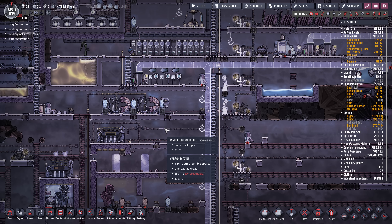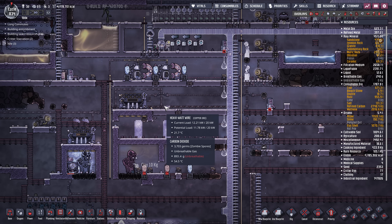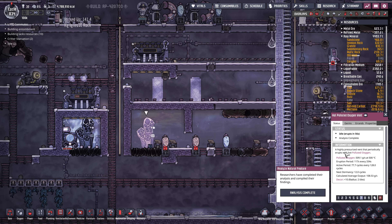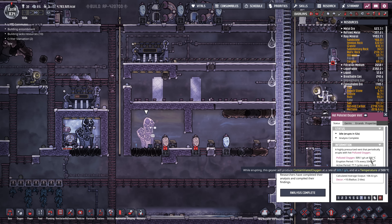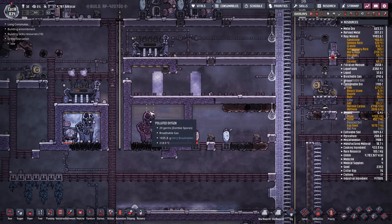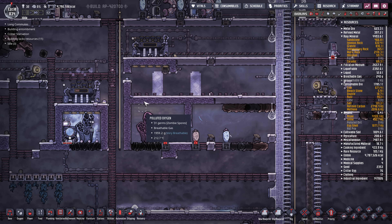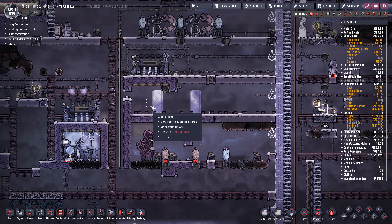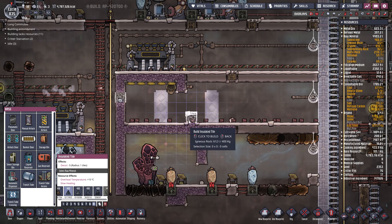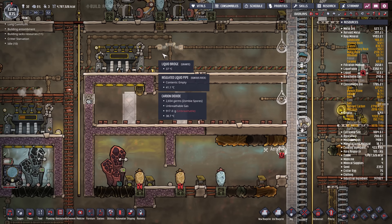I did a bunch of stuff off camera, but most of it was just cleanup. These desalinators used to be one level down, and I moved them up because I want to put a steam turbine here to suck up the heat from this hot polluted oxygen vent, which is giving out oxygen at 500 degrees and I wasn't really able to keep up with it. The idea would be to put conductive tiles here to let the heat in and use this as a kind of water chamber.